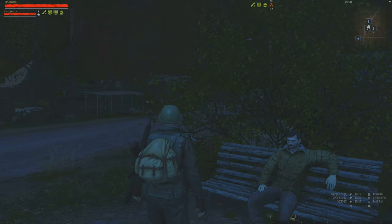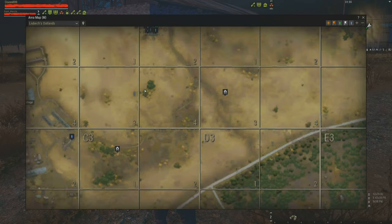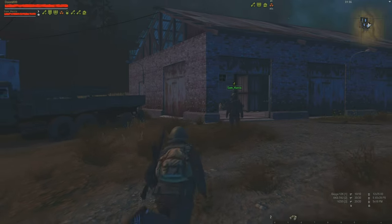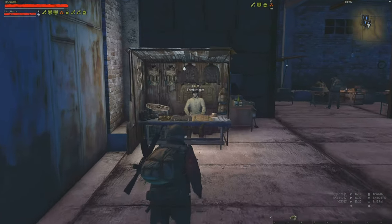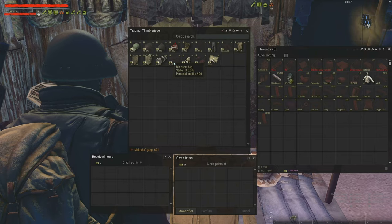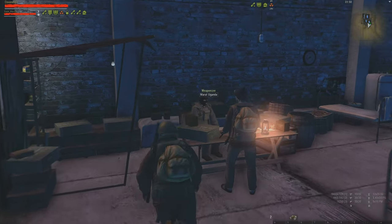We'll skip to the next one. And we're back. This is the other camp — we call this the Bandit Camp. This one's actually fairly easy to get to, but usually has high PvP. This is your clothing guy; he's got the big sport bag, very handy, sneakers and the such.